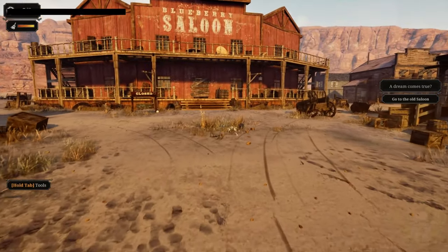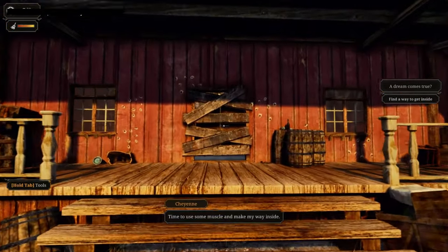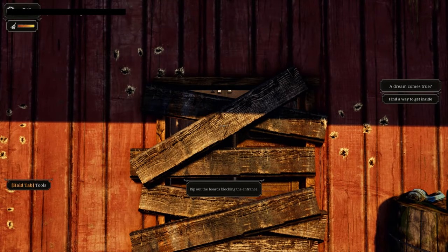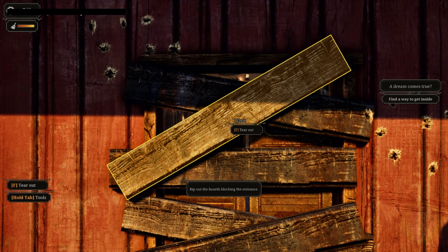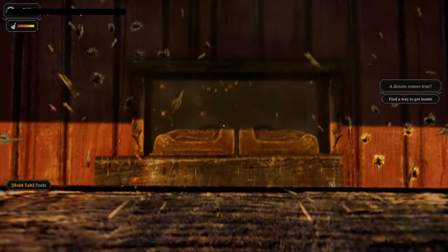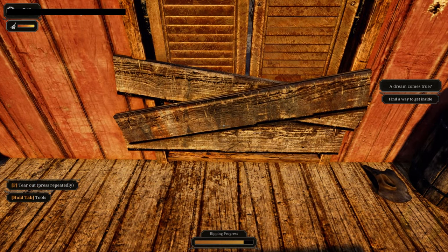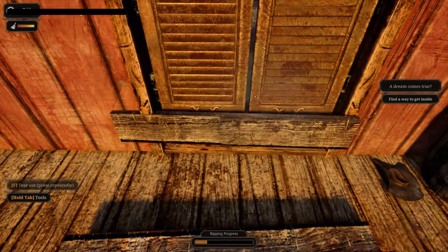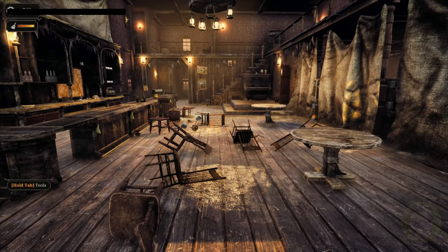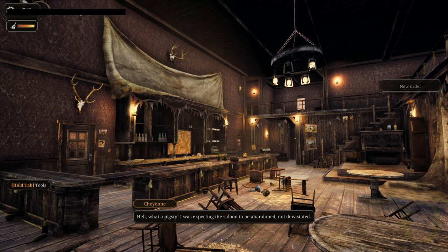Don't know what that dropped down there. Close the Blueberry Saloon. Okay, find a way to get inside. We've just got our hands at the moment — tear these out, press repeatedly. Oh, that's an interesting mechanic. There we go. I've always wanted to have a saloon — I'm a bit of a cowboy fan. We are here. Check this out. Hell, what a pigsty. I was expecting the saloon to be abandoned, not devastated.